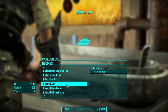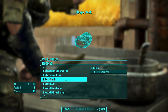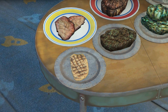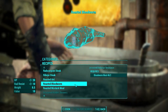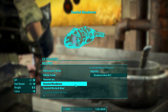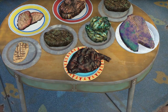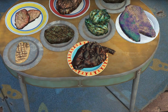Roasted Ant takes 3 Ant meat and only generates 45 HP over time — no other benefit. Looks like we got some nice white meat going on there, almost like a piece of pork. I think that's the same texture and model they used for the Rad Scorpion Steak. Roasted Blood Worm heals 20 HP over time and grants an increase in 10 radiation resistance for a period of time — it doesn't say for how long. That's just gross. Looks like a heart — not appetizing.